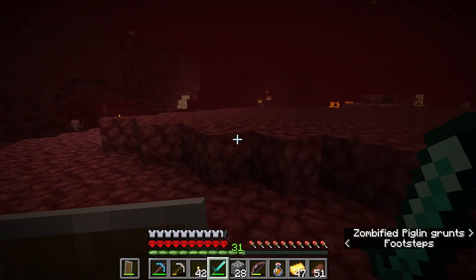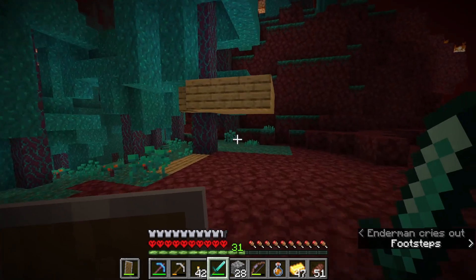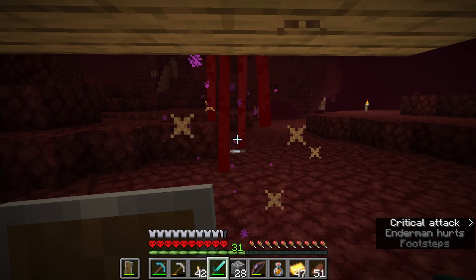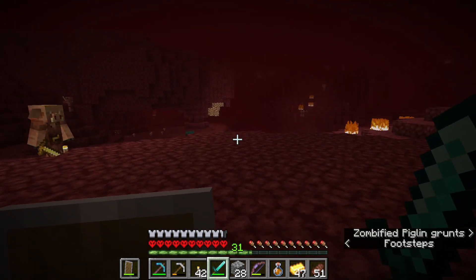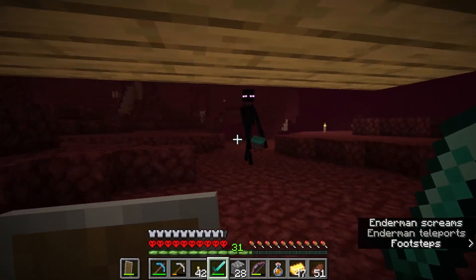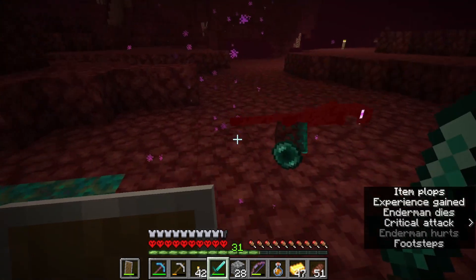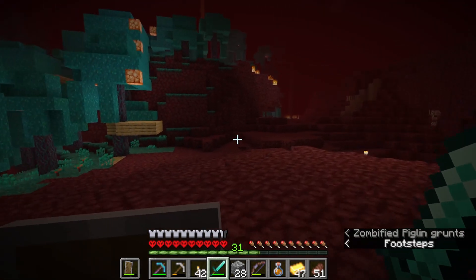I thought sometimes there were ender pearls already in the portal. I have 21 or so blaze rods right now. If I find some nether wart I'll need those too — I want to enchant. Getting some good drops here. It's honestly nice that endermen aren't actually that hard to kill as long as you're cheesing them.